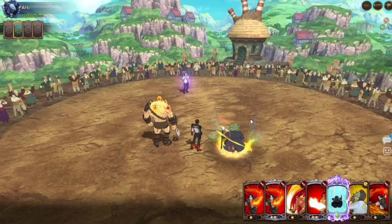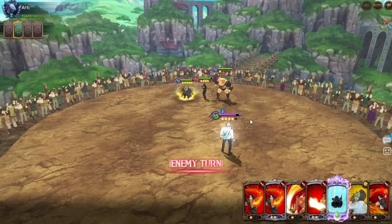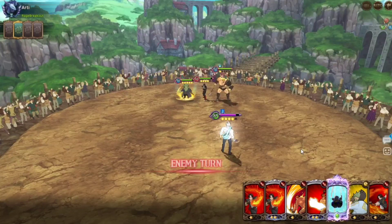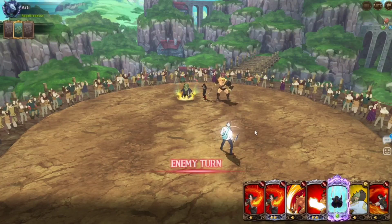Next turn we get Kyo's ult. Because even if I use Chandler's, it's not going to work. But he gets ult next turn anyway. I guess realistically it doesn't matter. I'm probably just going to edit this part out because it's probably going to take too long anyway.